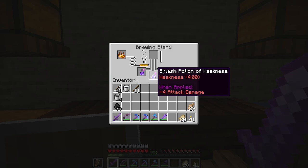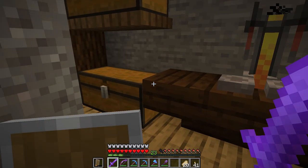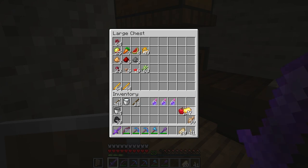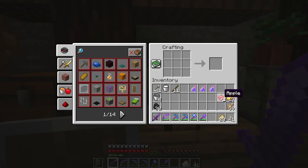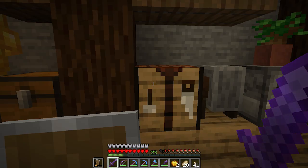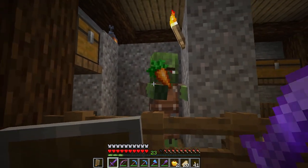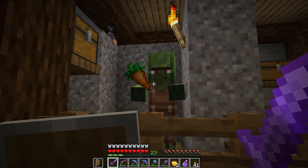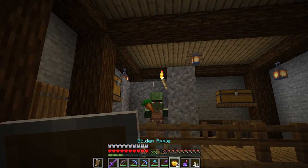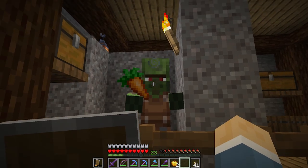The next thing we'll need is a golden apple. I brought an apple down and have enough gold ingots to surround both apples. At the crafting table, put the apple in the middle and surround it with gold ingots — now we have enough to cure two zombies. If you try to feed the golden apple to the zombie right now it won't work; we need to make him weak first. So we're going to throw one of the splash potions at him from a distance, because they will hit you as well, so we'll toss it over the fence.